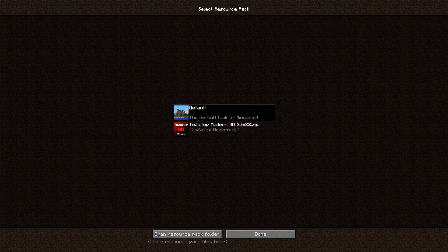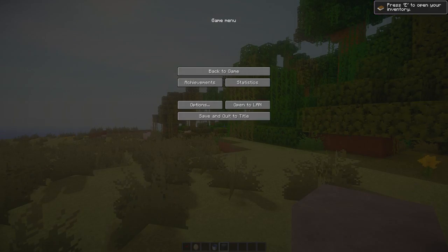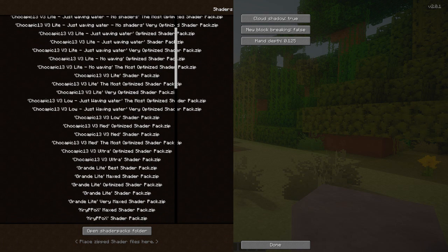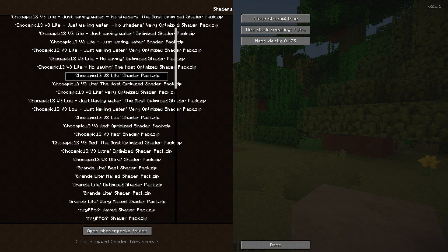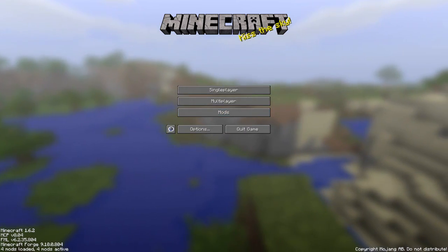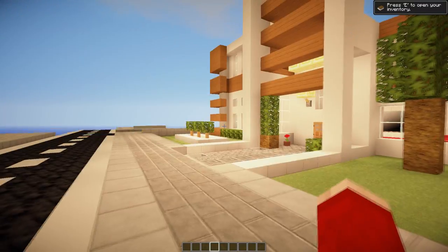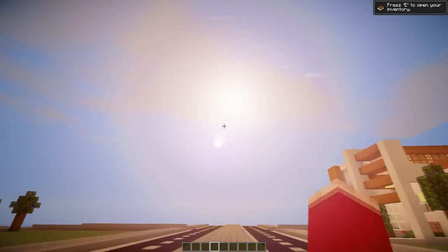Now it's time to go into my texture pack and check out how it looks. This one in my own texture pack still looks really cool. It works really well with my modern world too. I'm going to select it — I think it's this one. Okay, let me go into my modern world and check it out.